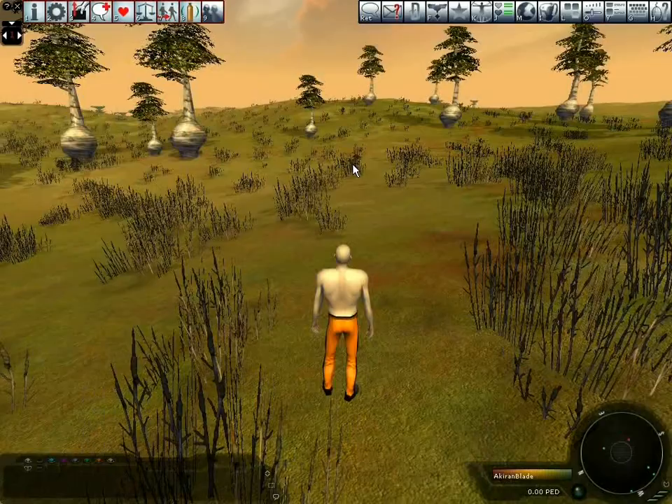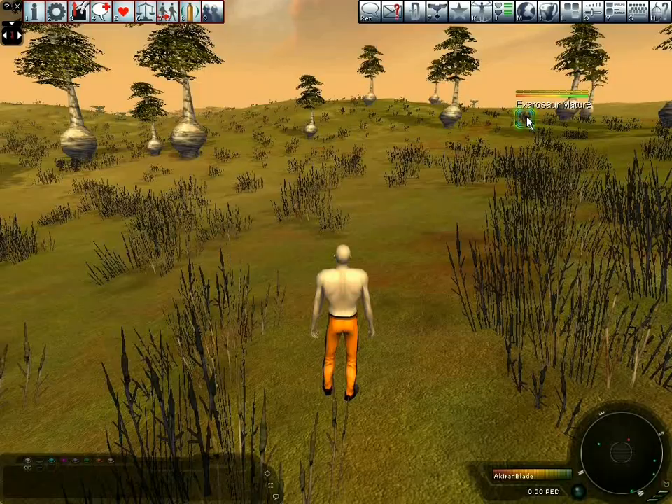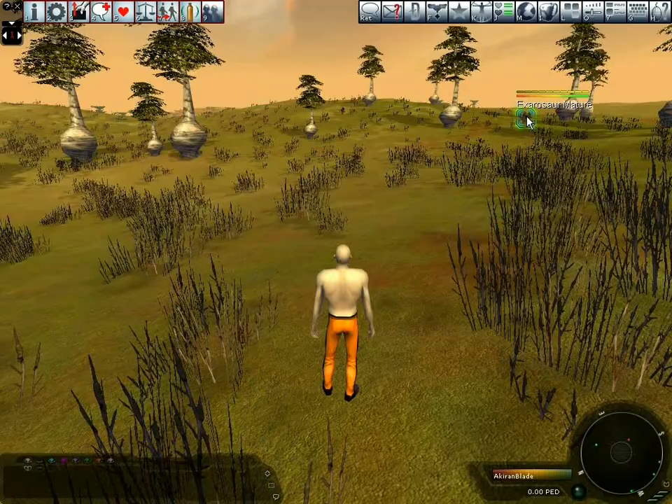When you have located a creature you can begin the process of sweating. As you can see, the creature can be highlighted and selected. An easy way to interact with creatures and any other item is to drag off a mini status bar.